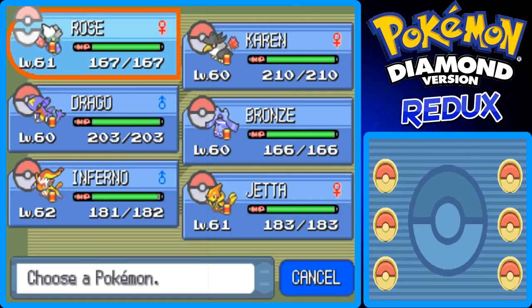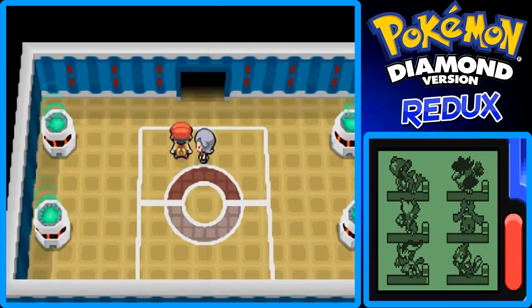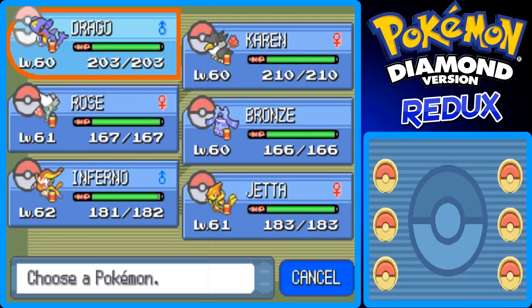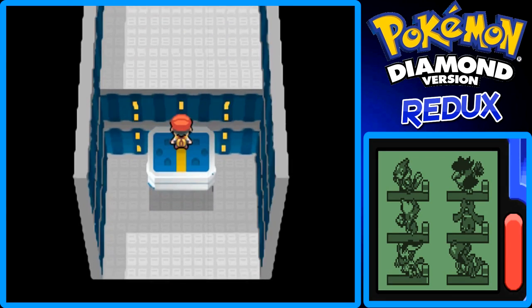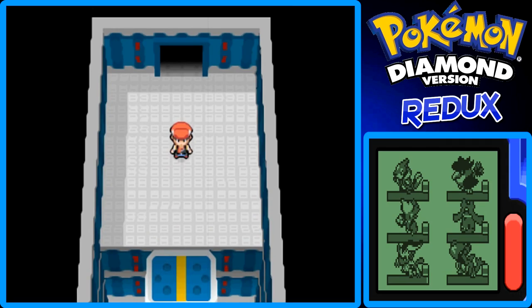For the next Elite Four member, you want to have a Dark-type Pokemon or a Pokemon that knows a Dark-type move, or a Ghost-type Pokemon with a Ghost-type move — either will work because they'll be super effective. Wait, I'm actually thinking of Lucian, the Fourth Elite Four member. For the Third member, just keep your Water-type up front because there's a Fire-type coming out. Flint is the guy we met at Sunshore City, who already hinted he uses Fire-type Pokemon, so he's obviously the Master of Fire-type Pokemon. In the next part, we'll take on Flint, the Third member of the Elite Four.